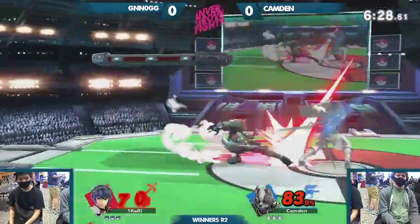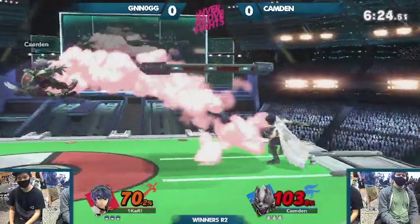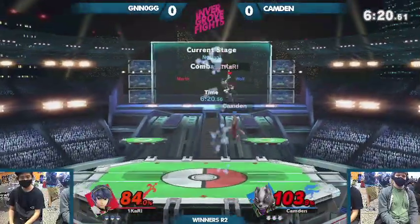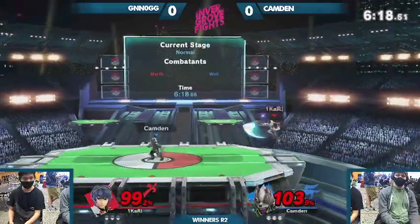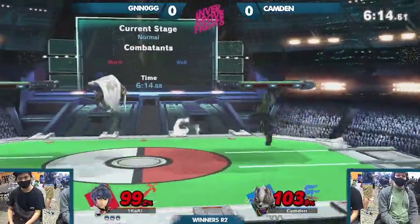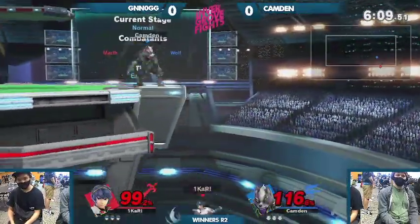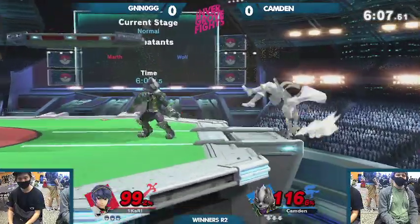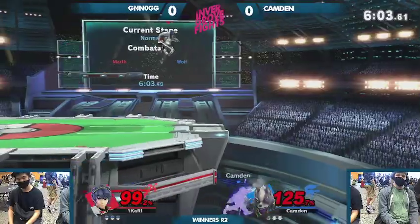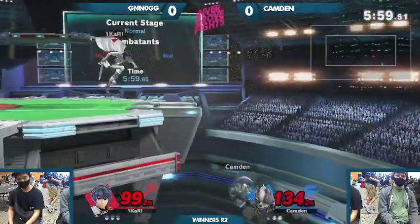Once Wolf has been in this matchup, it's a really good combo weight and floatiness for Wolf. Pretty much every conversion off of that works on Marth. It's really hard for Marth to land against Wolf. Sure, you have this one option to space him out, but landing with it is not great. Wolf could just shield punish you. He doesn't really have a great hitbox directly under him.